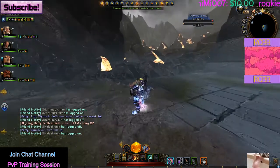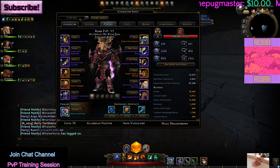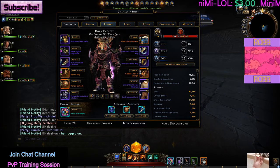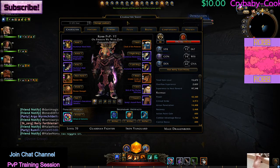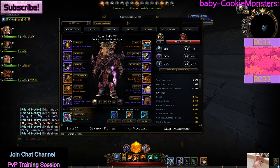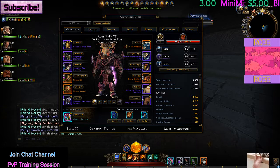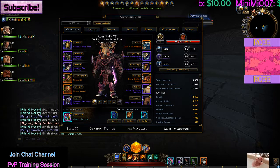All right, we're doing another build video. We're going to be going over my current Iron Vanguard DPS build. I did a couple things differently from the last video, so we're going to go over the differences and I'm going to show you what I'm currently using. I'll start with the gear.